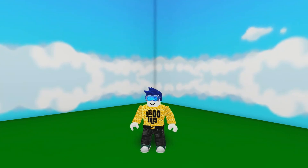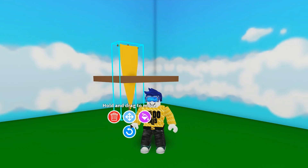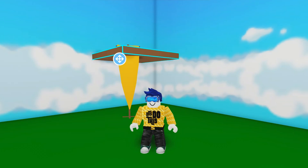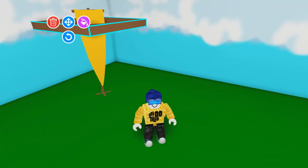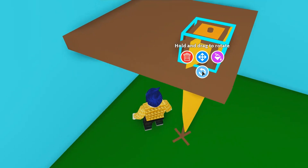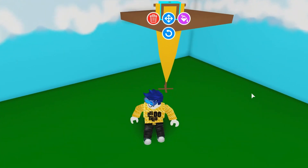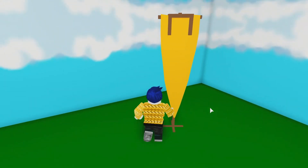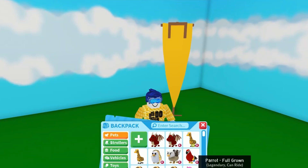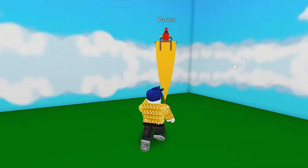For the final building hack, let's make a little parrot perch. Grab a barrier, turn it on its side, and bring it down a little. Go to the castle and grab one of the banners — you can make it any colour you like. Tilt the banner to the side and bring it up, then grab one of those seats and pop it on top, moving it a little to the side. Move the barrier away and you've got a cool little perch for your bird. Stop editing and put the parrot on top — that's a nice little perch.